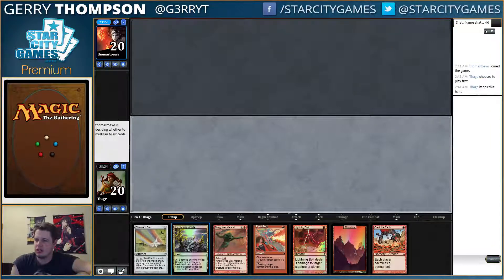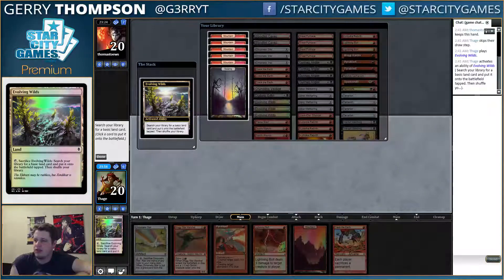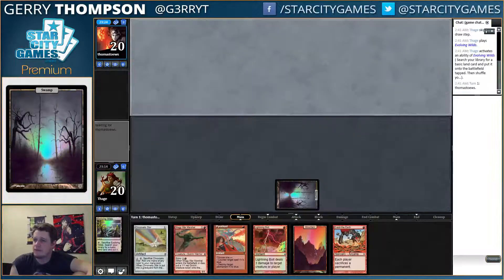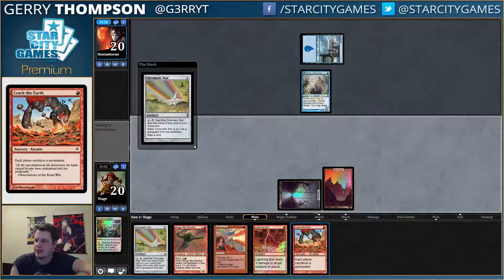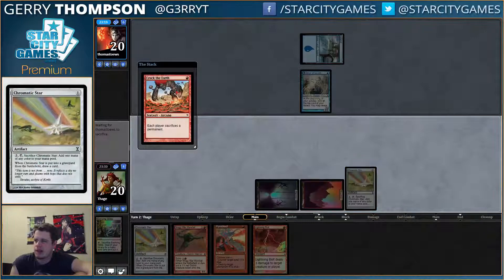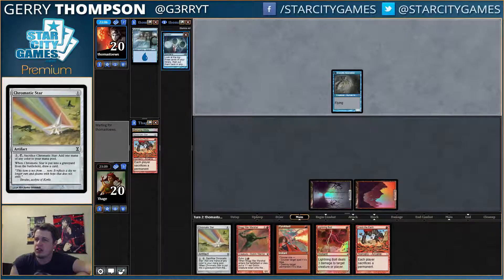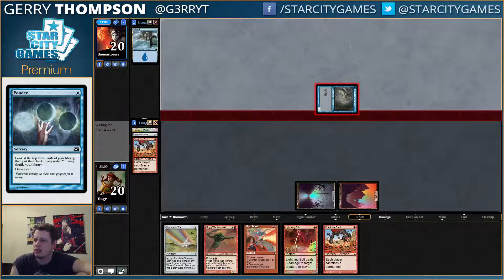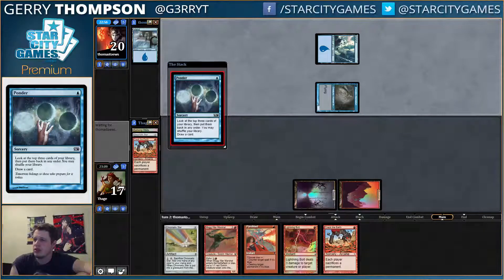Turn two Crack, loving it. I think I should just fetch — I do have a lot of red cards though. I'm basically fine with whatever they sack. They sack the land, I play a removal for Delver. We just went off with another Crack. They found a Ponder. Gotta imagine they have a land — and they're casting their Ponder.